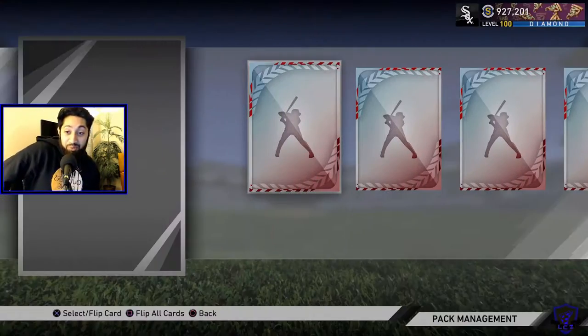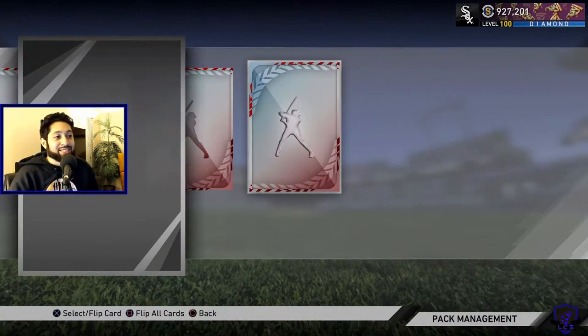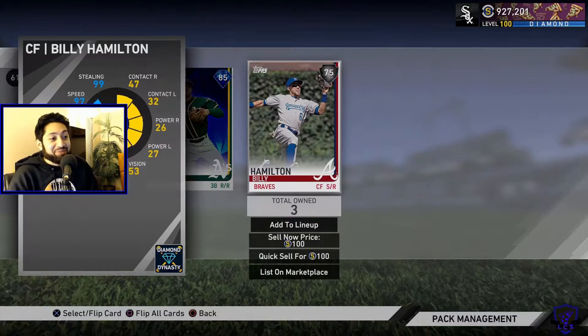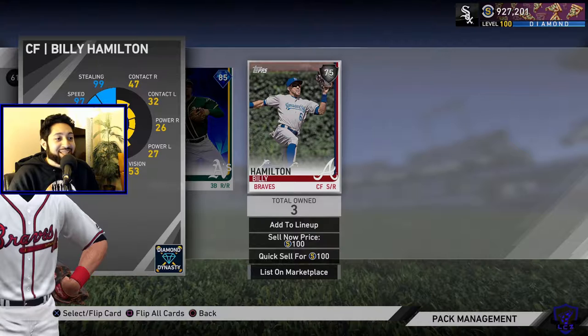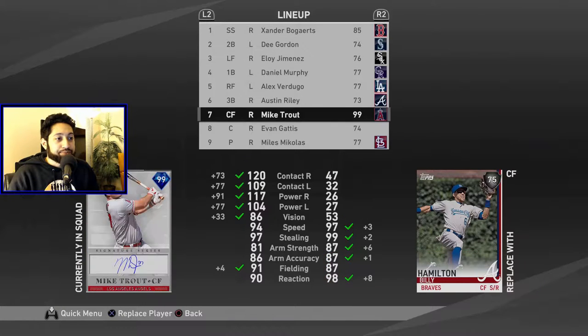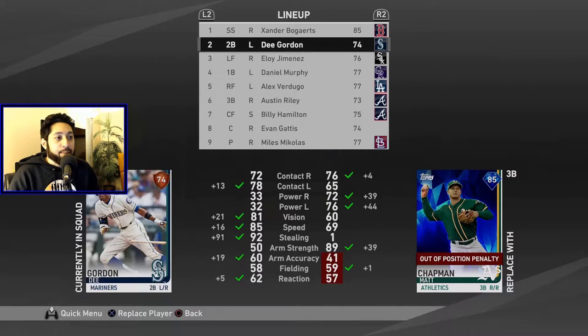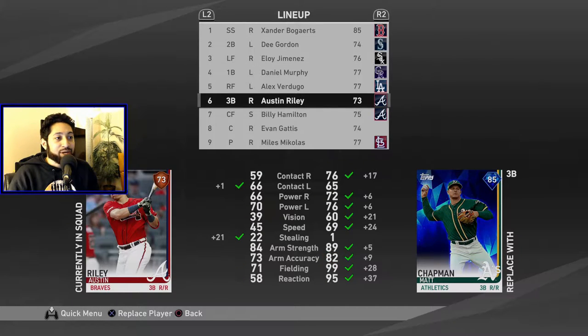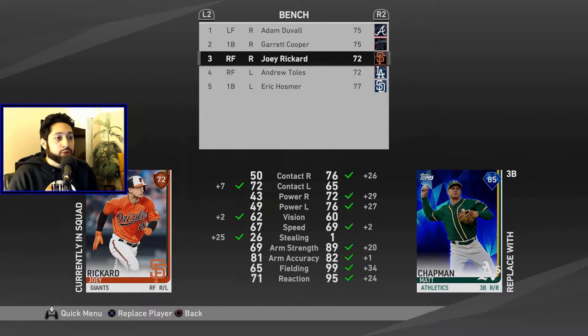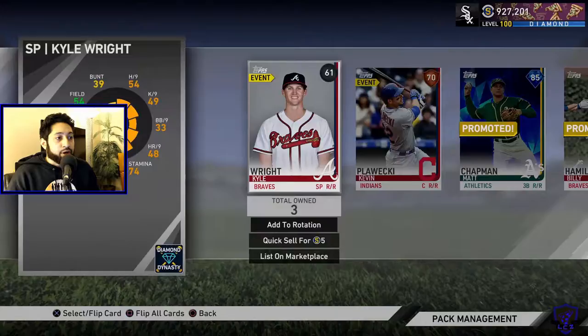Three diamonds so far and pretty good diamonds. CC Sabathia can get lit up quite often, but we get a fourth diamond in Matt Chapman. Oh my lord — this would never happen off of a YouTube video, and it would never happen if I was just pulling packs randomly. Billy Hamilton also a goon — we're actually going to start him. Matt Chapman — Austin Riley's in there, but we're going to see if we can take somebody out. I think Joey Rickard's going to be the odd man out.